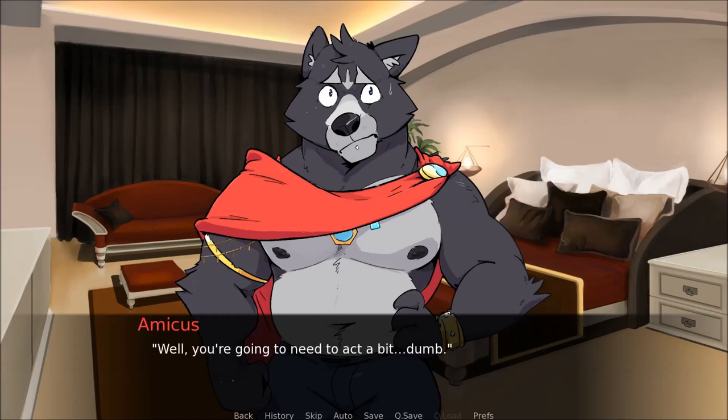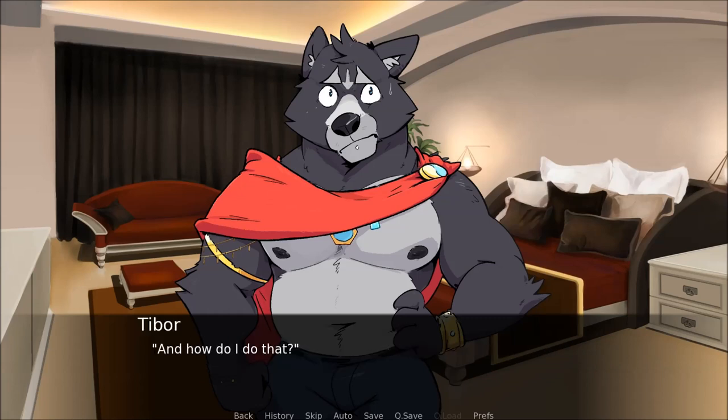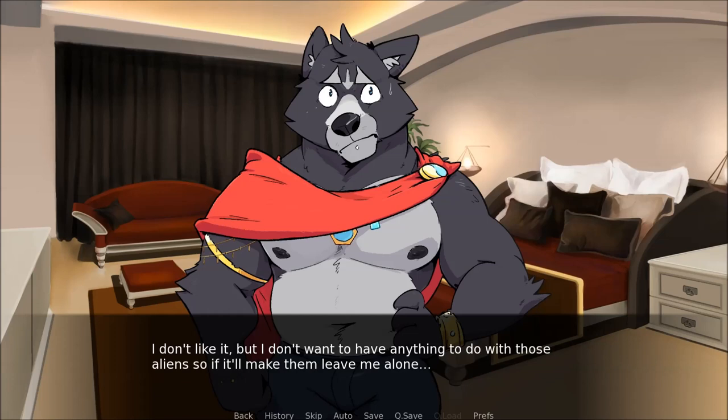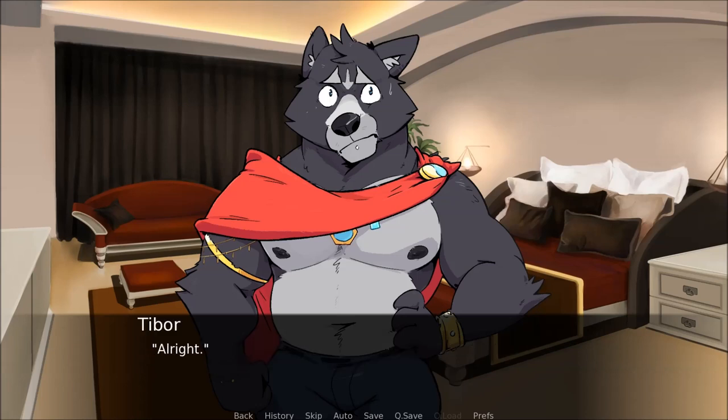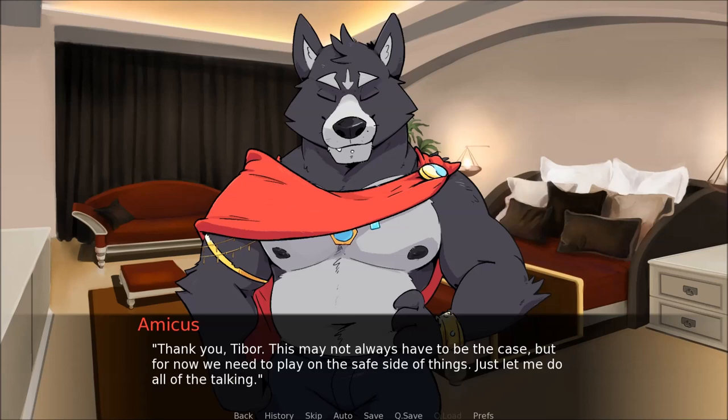How so? Well, you're going to need to act a bit... dumb. The antagonistic feelings that have been fading over the past few minutes start to rise up again. And how do I do that? Give them vacant stares, incoherent mumbles — that sort of thing, like you can't grasp more complex matters. The whole point is to make it seem like you're a typical child. I don't like it, but I don't want to have anything to do with those aliens, so if it'll make them leave me alone — all right. Amicus lets out a breath, clearly relieved. Thank you, Tibor. Just let me do all of the talking. You got it.